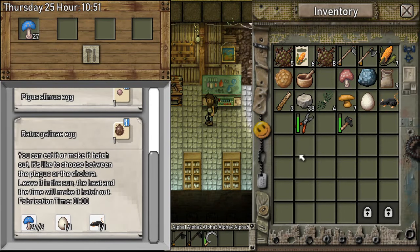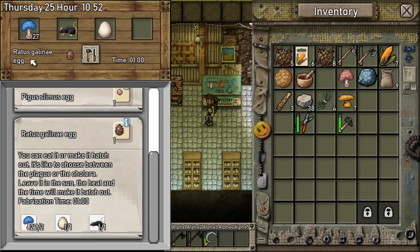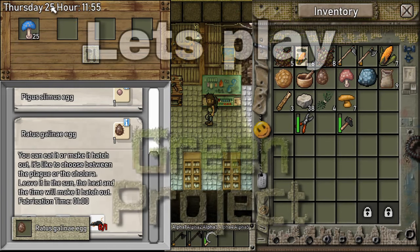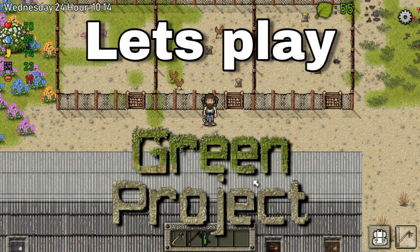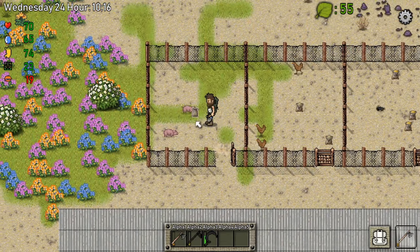We need two mushrooms, a rat, and an egg. This is so exciting, oh my god. Our first mutant animal at day 25. I think that's good. Hey guys, my name is Kengsi and welcome back to another episode of Let's Play Green Project.